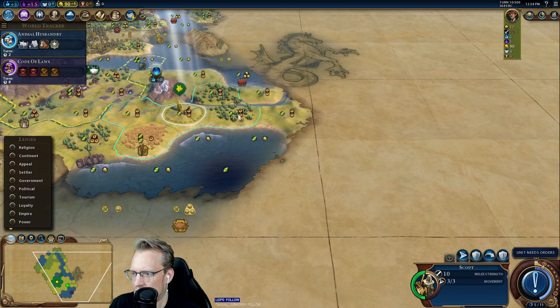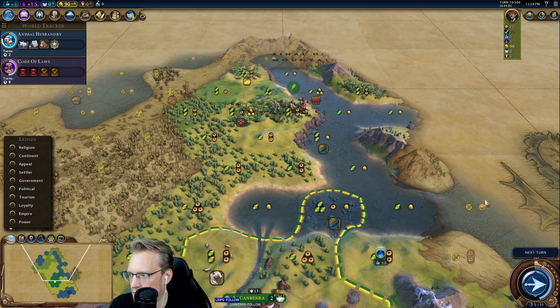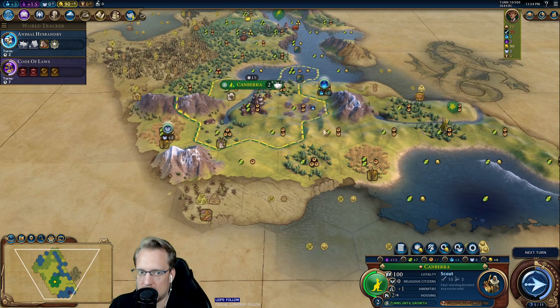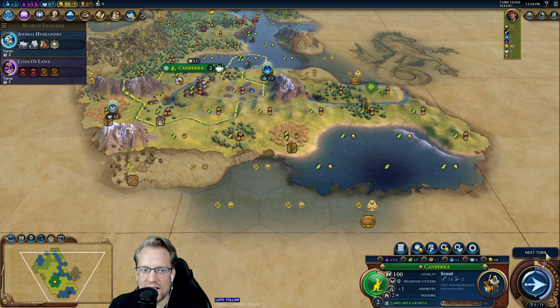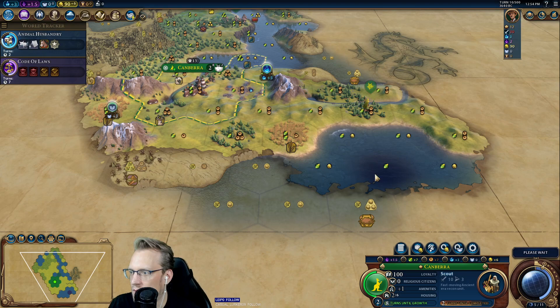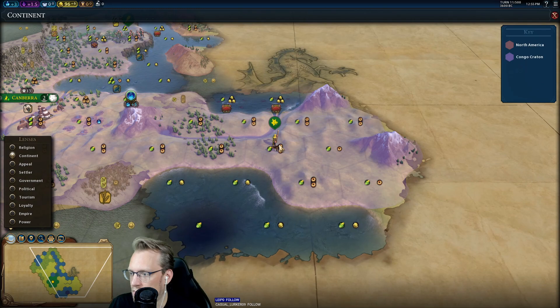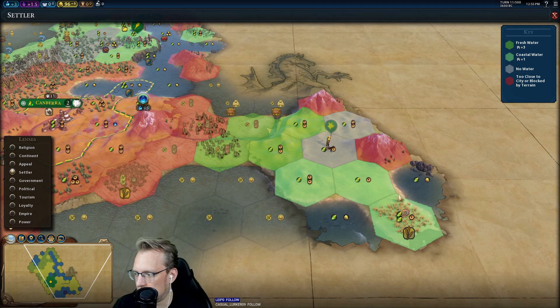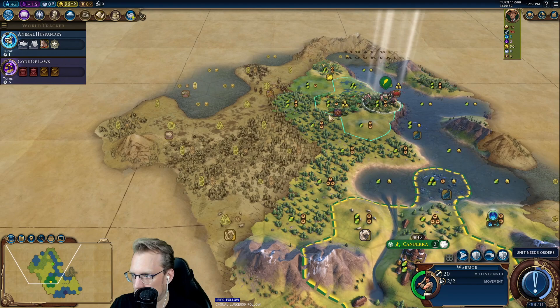Do mountains work for polders? I thought they didn't. Well, it's certainly interesting. Golden Gate Bridge potential — no doubt about that. Kind of rewarded for my bravery — we could have absolutely gotten blocked here. But incredibly high appeal tiles, and some possible more stuff over here I hope.